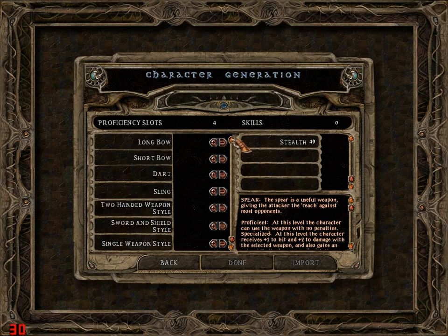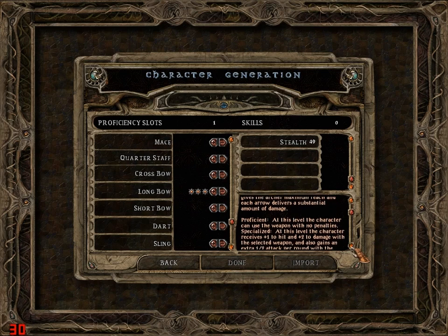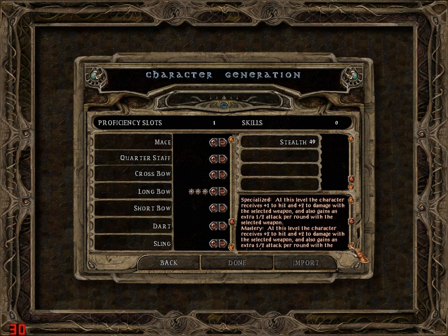I'm going to go with long bow. I'll put three points into it - that's mastery - so I'll get plus two to hit, plus two to damage, and an extra half attack per round.